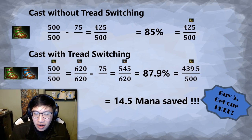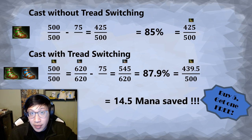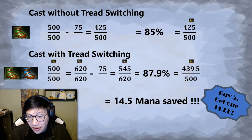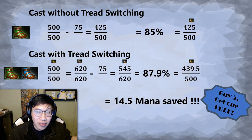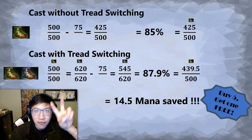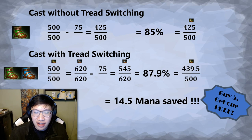Every time you tread swap, you save this amount. It could depend on what your current total mana is — maybe you have a bigger mana pool, maybe the spell is more expensive — stuff like that affects how much mana you save. It's not like every single time you do this you save exactly 14.5, but in this particular example you do save 14.5, and that's kind of significant. In this case, it means that every time you cast a spell up to five times, you've saved enough mana to get another free spell cast off — not really free, but you save the mana by doing this trick.